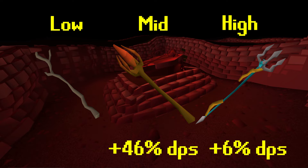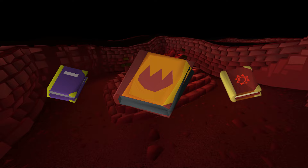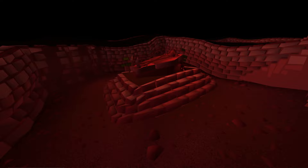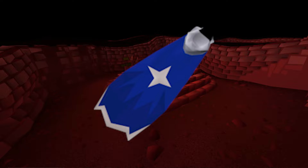These damage calculations are rough approximations based on DPS dealt to Dharok, but they paint a decent picture of what to expect. Your offhand should be your best mage offhand like a god book, mage's book, or tome of fire. I personally like to use a tome of fire with Iban's because Iban's blast uses fire runes but does not count as a fire spell, so the tome of fire will always provide infinite fire runes without using any of the tome's charges. Your cape should be a god cape from the wilderness mage arena, and I'd highly recommend getting the mage arena 2 versions as they are really good capes and not very hard to obtain.